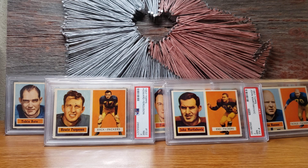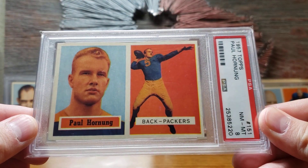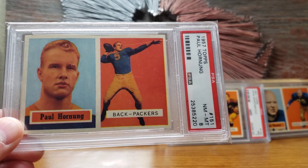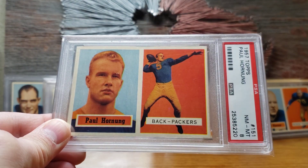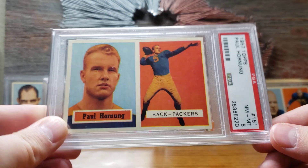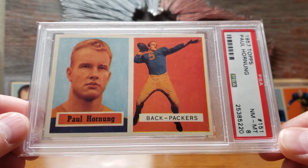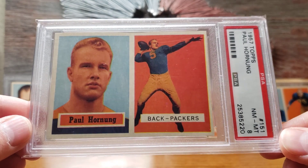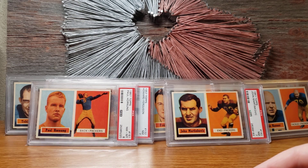Now we have the two biggest cards in the set. First is the Paul Hornung rookie card in PSA 8. These don't sell a whole lot — maybe one to two per year — and as of right now I'd estimate $5,000 or more for the Hornung. I've had this card for six or seven years already, so glad I picked it up when I did. It's number 151, so all the big rookies are in that second series release, which makes them tougher to find in high grade.